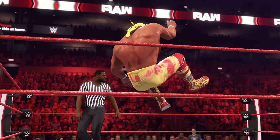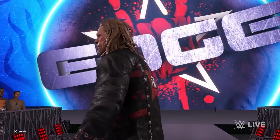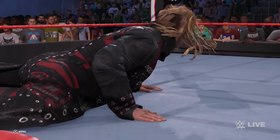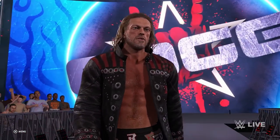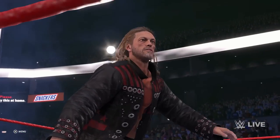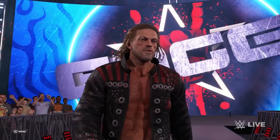Next up we have another look at the R-Rated Superstar Edge making his way to the ring, which looks pretty damn badass. The huge titantron really does make a huge difference and looks truly epic. Edge's model looks so damn good that it almost makes me forgive his previous installments. Thanks to the scene we can see that Edge does have a brand new entrance in 2K22, which far better represents his current return in WWE.